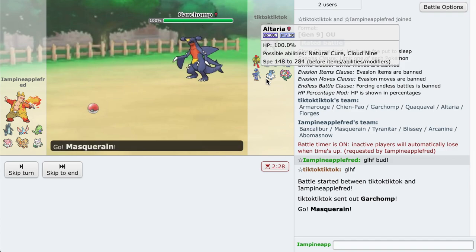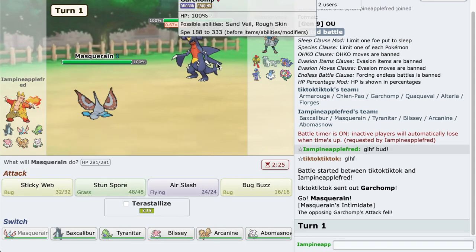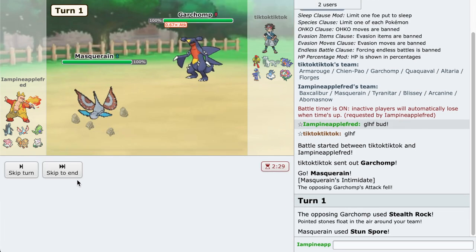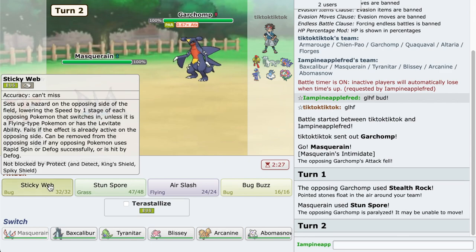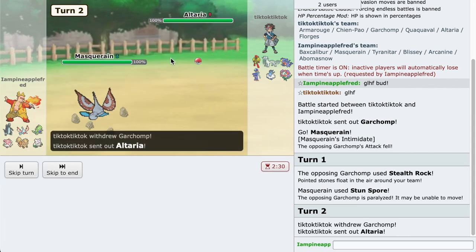I don't think they have any defoggers. Altaria is a potential defogger though. I could use Stun Spore to slow things down, and that's exactly what I'm gonna do. If I miss I'm going to be upset. We didn't miss. They went for Stealth Rock anyway so if I had missed it wasn't a big deal.